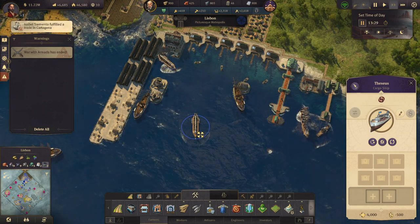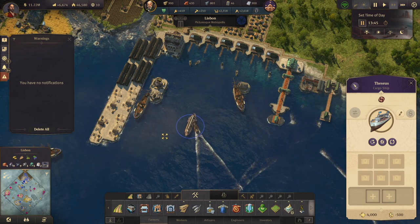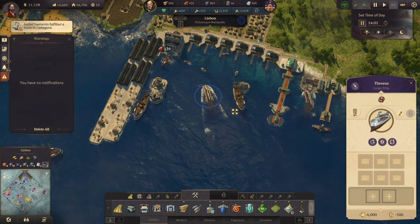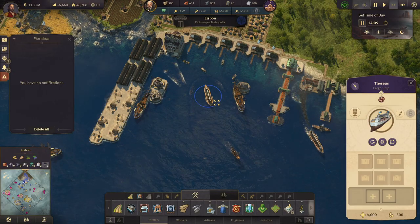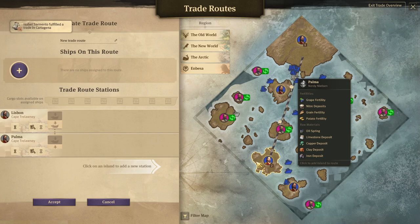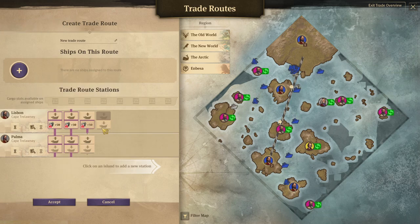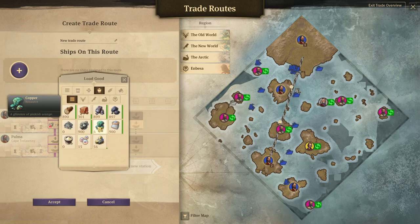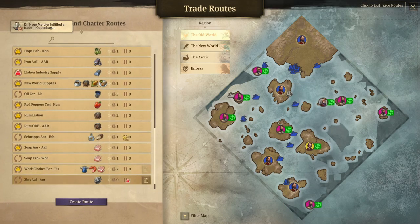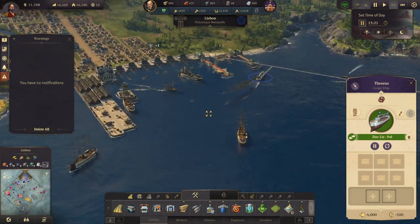So how do we do that? Do we create another route for zinc and copper delivery? I'm kind of thinking that we do. The ship's name is Theseus. Create route, trade route, there to there. Load zinc and copper, unload it there. Theseus, accept. All right, so that is working.